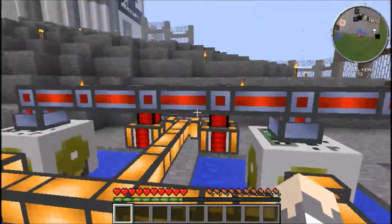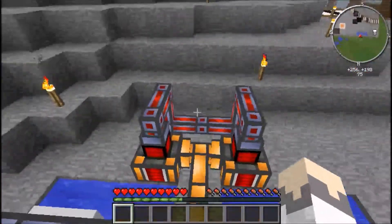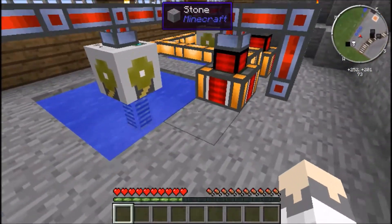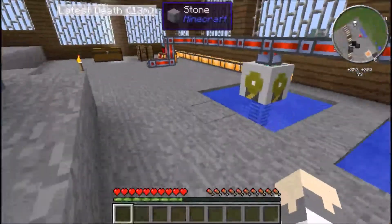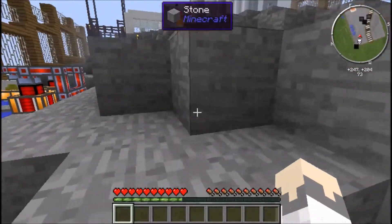So you could have one steam dynamo powering loads of pumps filling the other dynamos with water. On the other hand, you could just connect the fluid duct to all these pumps and instead of having two extra pumps, connect the fluid duct straight into the other two steam dynamos and just have their wire not touching the rest.